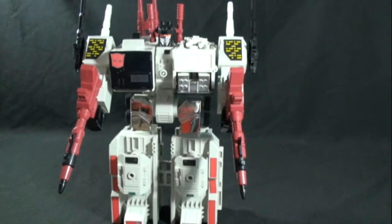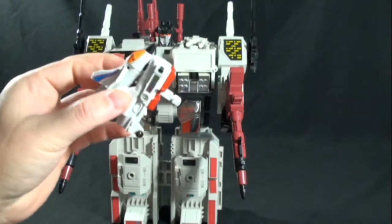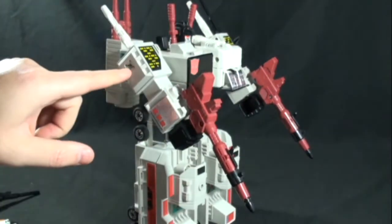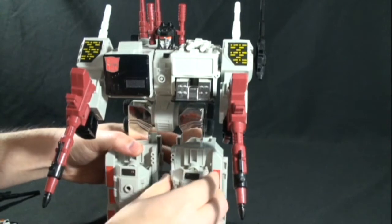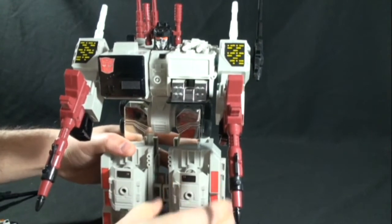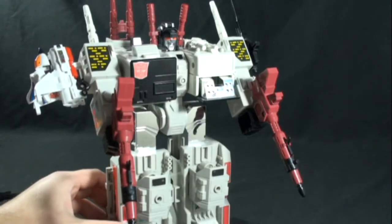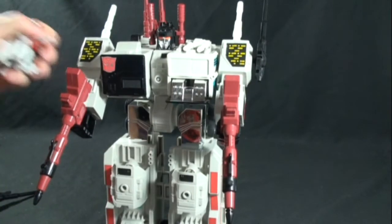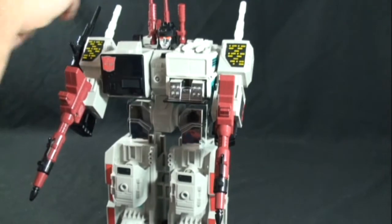As I mentioned before, you can take the combiner limbs — this is Slingshot from the Aerialbots — and he's got ports: one in each arm and ports on both sides of his legs. You just plug it in like so, and there you go. It looks okay, I guess, though the gun's on backwards there.